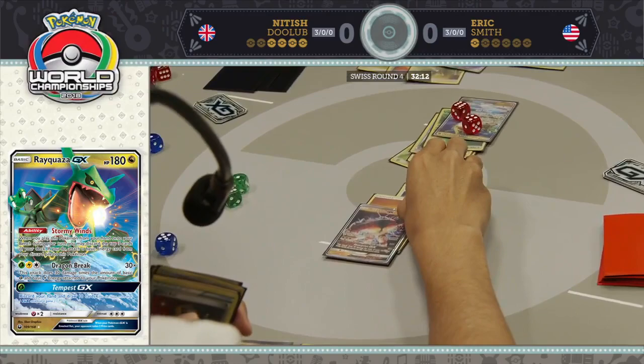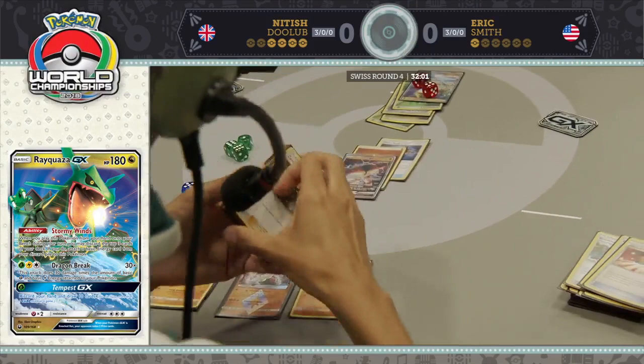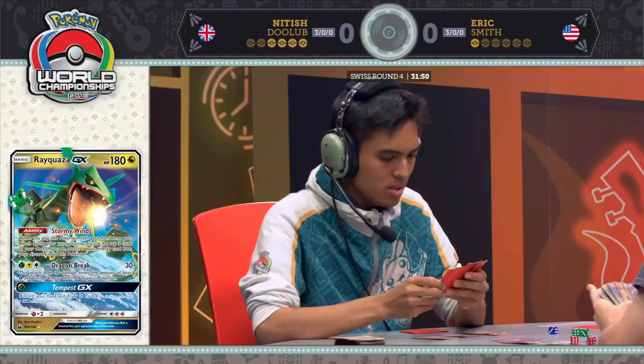We've seen his hand. We know that half his hand is energy. Thanks to the Fighting Fury Belt, he'll get to exactly 190. Because of Eric's current hand, with caster vision we know the game is basically over right now. But Nittish still doesn't — he's trying to see if he still has a chance. He can pull out that Lycanroc GX.